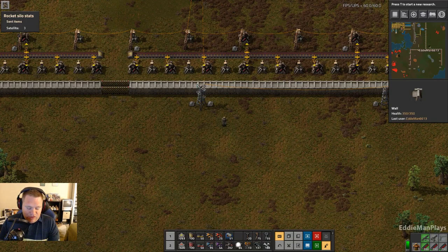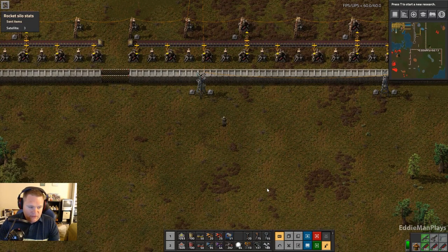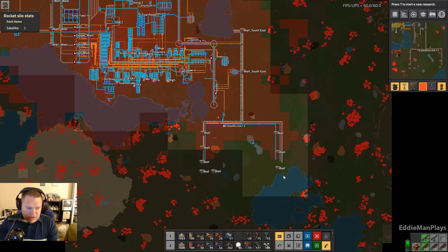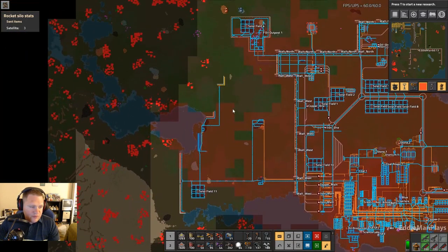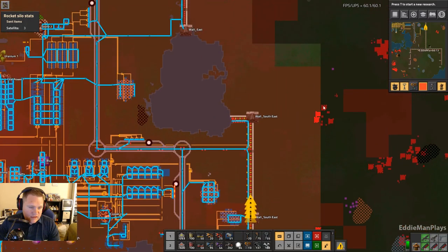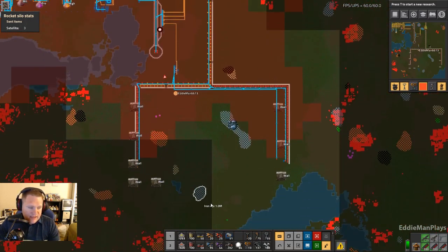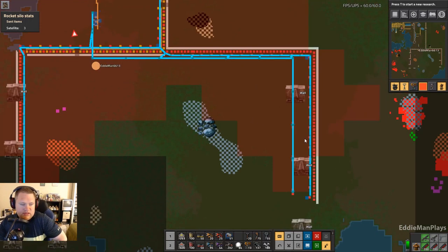Here we are in 0.17, but we're still playing like we're in 0.16 — remember that, guys. Last time we did a major biter pushback of our western, northern, and eastern sides. Now the biters did encroach back in — they're a pain in the butt — but I did gain this space here, and as you can see I started building defense walls.